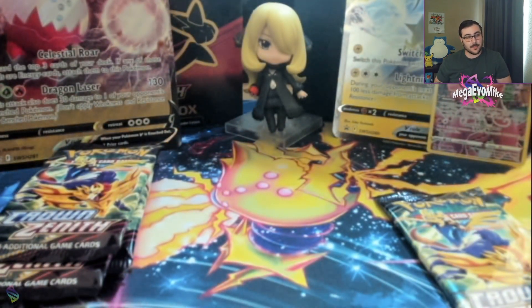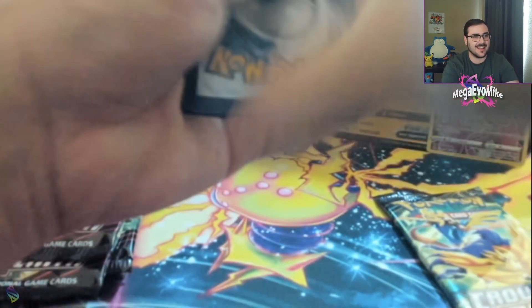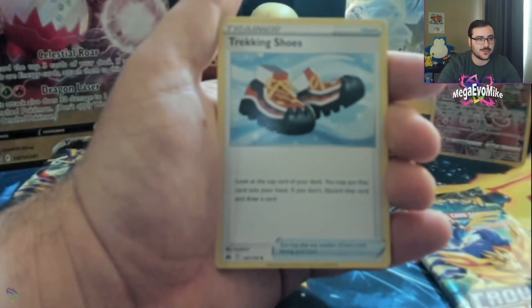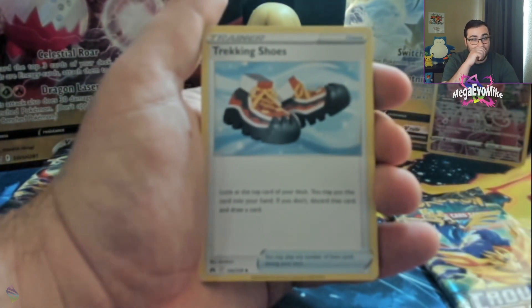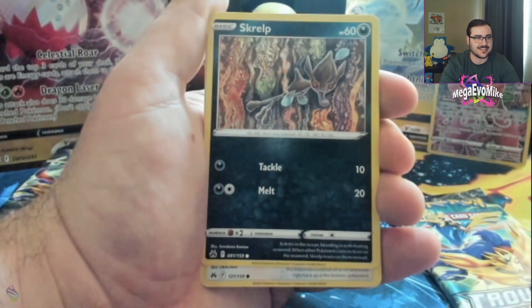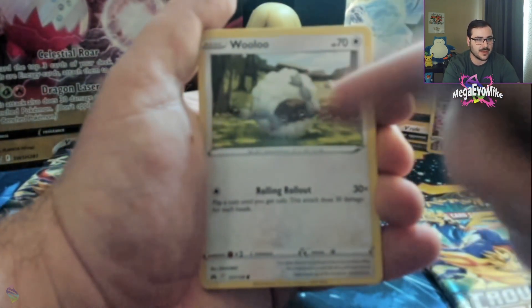That's one pack from the Regielecki box. We got two more packs. Let's see if it can pop off. We got Fire Energy, Metang, Energy Switch, Trekking Shoes with this new goofy little art — I love it. Screlp, Wailord — only the cutest Wailord you've ever seen, look at him roll! Love Wailord. Helioptile, Seel, Rockruff, and a reverse Wailord. I was hyping my main man up.